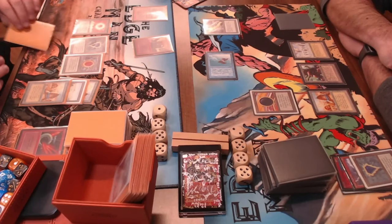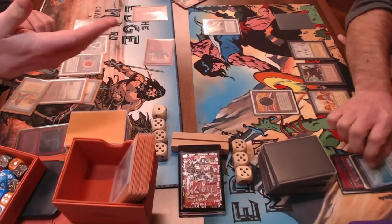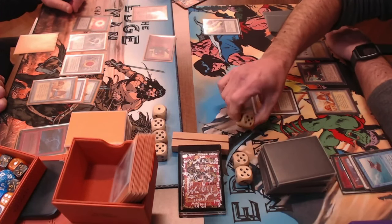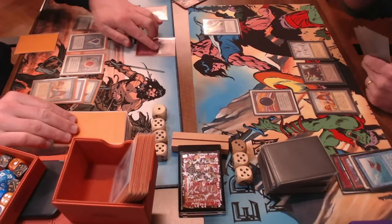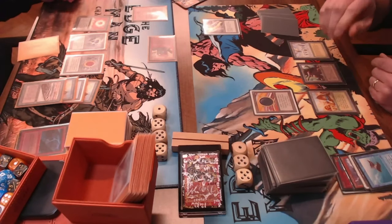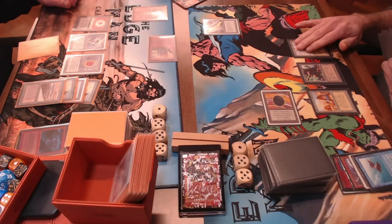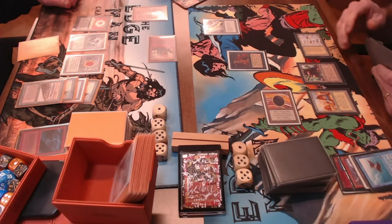Now we see the difference between Ironclaw Orc and Flying Man — Ironclaw having two power instead of one. Clovis drops to 15, then Henk bolts the Flying Man and passes. The chances are good that Clovis will find a Bolt or Chain to kill the Ironclaw, but for now that Ironclaw is doing real work. Clovis drops to 13, passes with three cards in hand — probably all blue cards since he has no blue mana access after the Sapphire was destroyed. He taps black — possibly a Demonic Tutor?